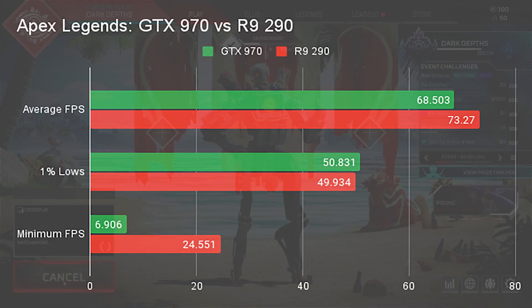In Apex Legends, the R9 290 outperforms the GTX 970 by just under 5fps, with the GTX 970 achieving 68.5fps to the R9 290's 73fps. In 1% lows, the GTX 970 flips it around, but only by about 1fps, with the GTX 970 reporting 50.8fps to the R9 290's 49.9fps. In minimum FPS, the GTX 970 severely underperforms compared to the R9 290, having a minimum of just under 7fps versus the almost 25fps that the R9 290 performs at.